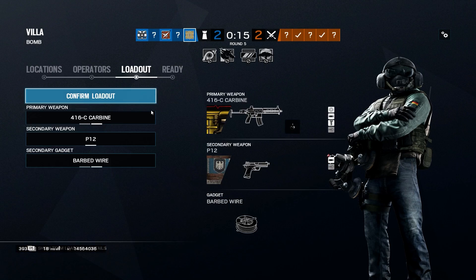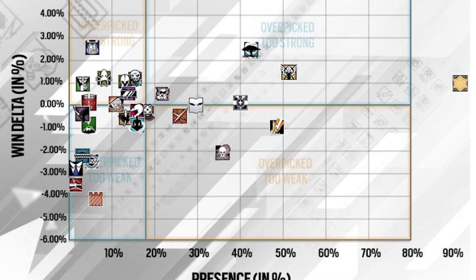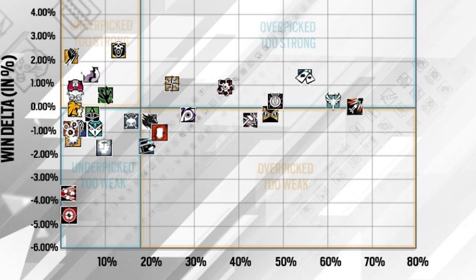In the last set of midseason patch notes for Rainbow Six Siege, we discovered that Jaeger's pick rate is very high, hovering at just above 90% on the attacker side. Not even Ash or Zofia come close.